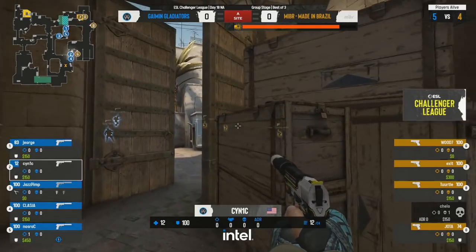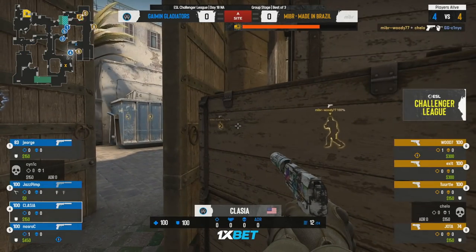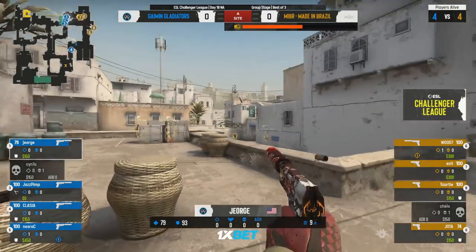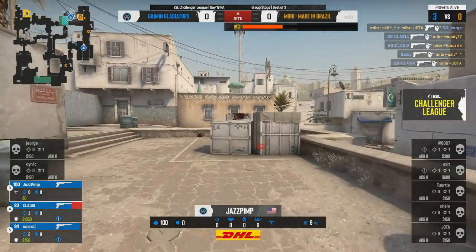Bomb down though, makes this a decent post plant as well, especially if Woody can do any damage out towards long. He's got the gloveside, set himself up for a fight, and he still eats the first. Classy a little bit slower into it — he's gonna think it's clear — oh made a bit of an assumption here. This could be bad. Classy fighting through on the catwalk, it's an even exchange.